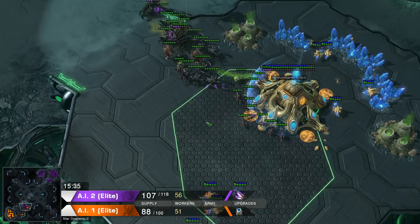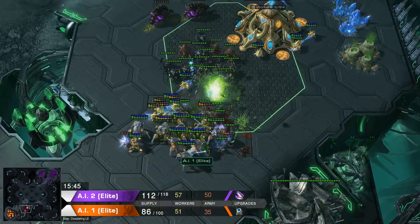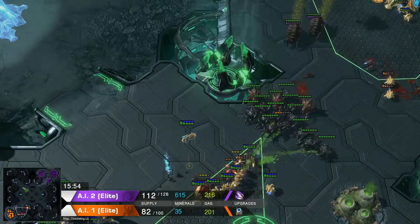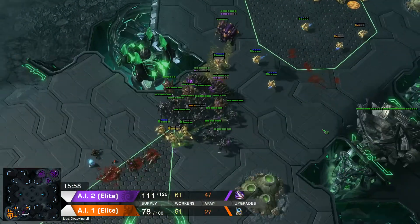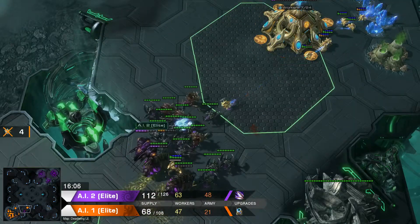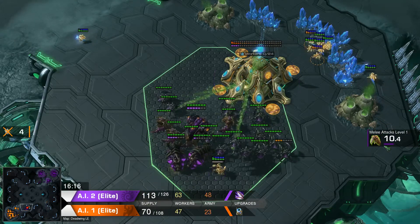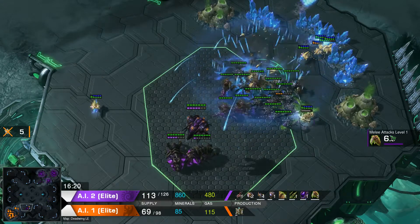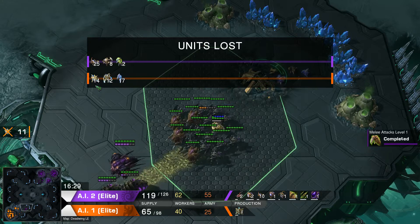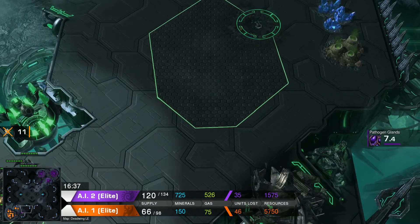Another new feature, and then this video will stop, is the units lost. You will see it here when the units are lost, and workers lost - I'm sorry. And you see melee upgrades are coming up: melee attack level one, two, three, four. And you can check out always how many probes the Protoss lost with Shift+L, and you can do this kind of stuff.